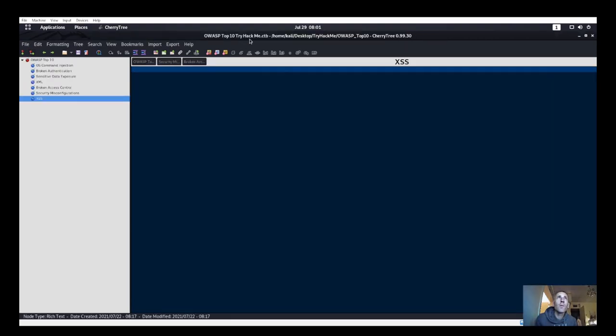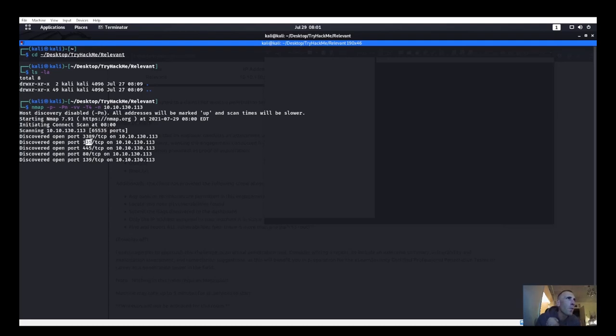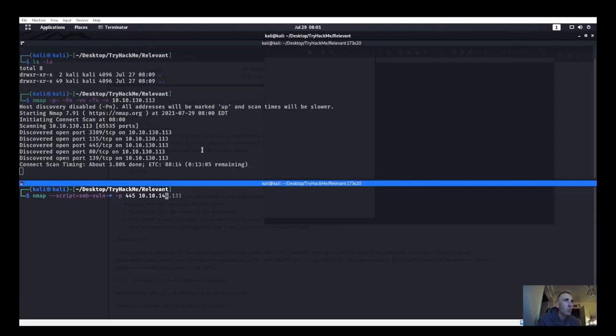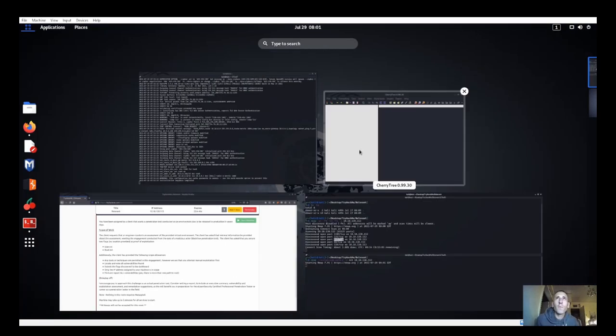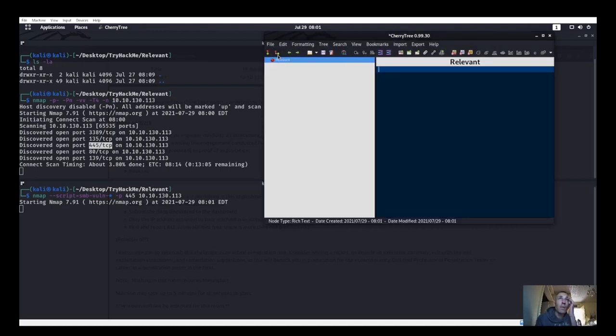Opening a new instance in CherryTree. So far the scan shows ports 3389, 135, 445, 80, and 139. As soon as I see 139, I want to look at that. We're going to run nmap with SMB scripts. We did talk about SMB enumeration scripts the other day, so we'll look straight at port 445, since 445 is the current SMB port.